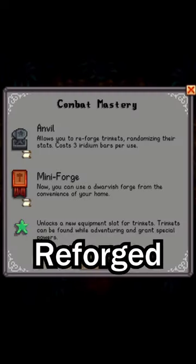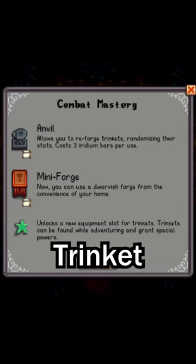For combat, you unlock the anvil that allows you to reforge trinkets, a portable forge, and you unlock a trinket slot.